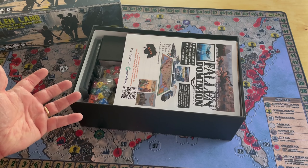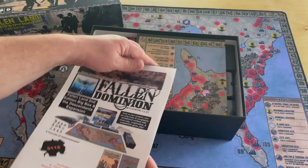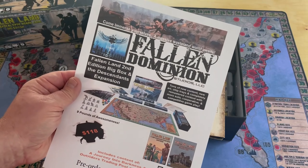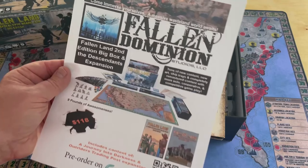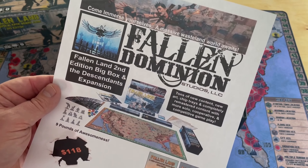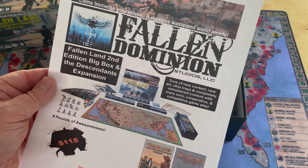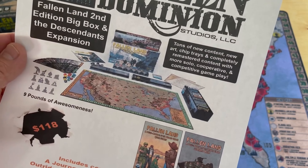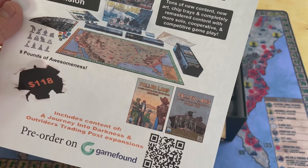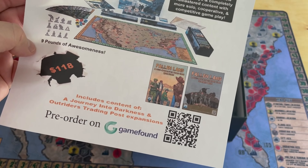I ended up getting several of those at Gen Con. There's also just a promotional flyer from Fallen Dominion Studios. This talks about the second edition big box and the Descendants expansion. You can see there's a whole bunch of content there. The price is $118.